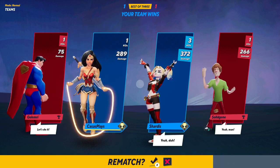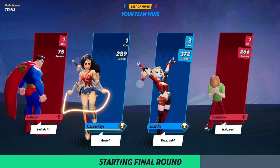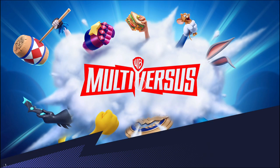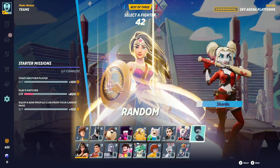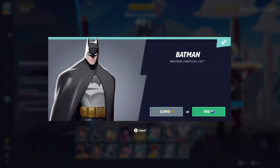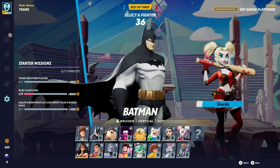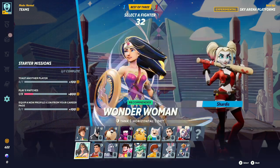They got three KOs. Wow, I thought I was doing a lot of damage there, I guess not. Can you unlock characters on the go? So it costs 2,000 to unlock somebody.